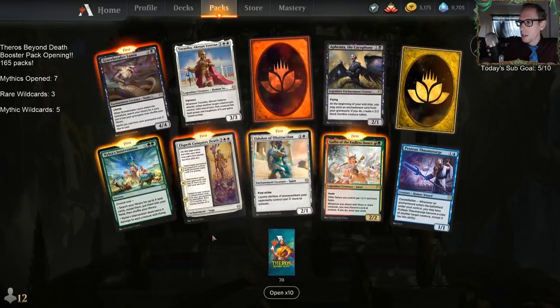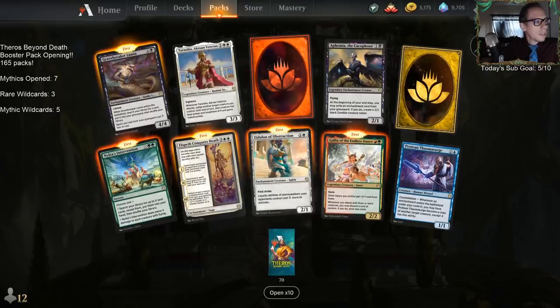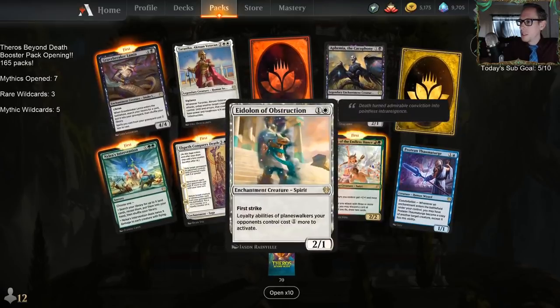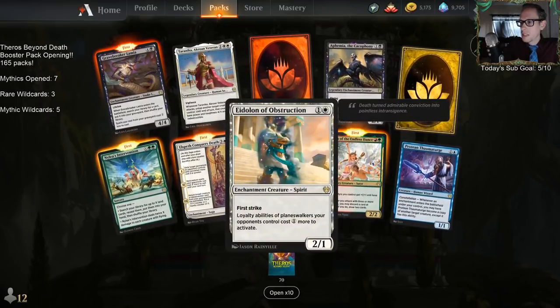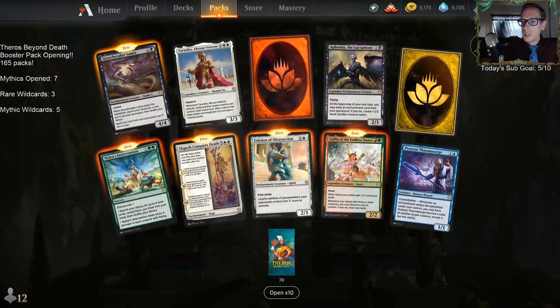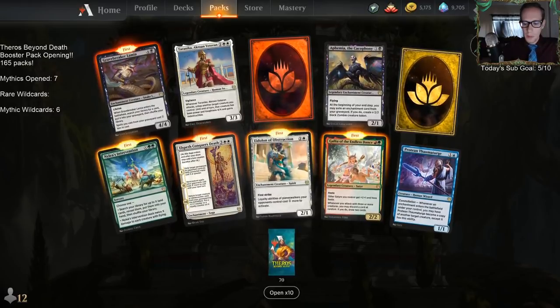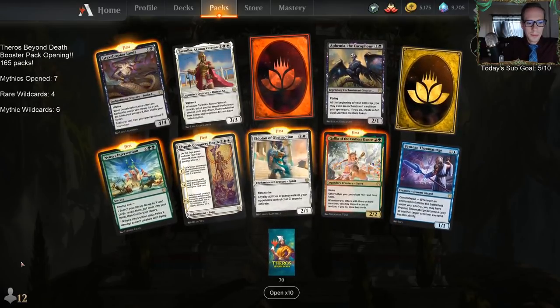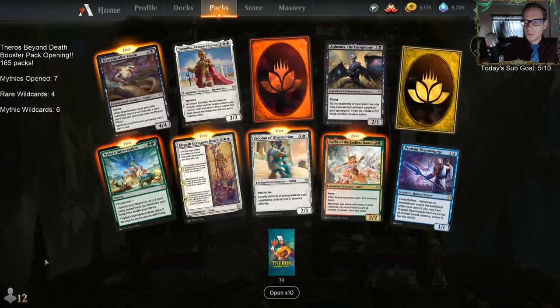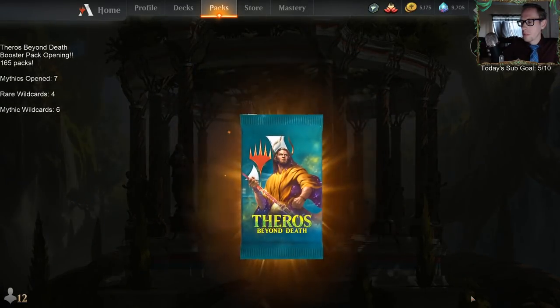In here we can Conquer some death. We were going to dance endlessly but then Eidolon obstructed us. So we got six mythic wildcards and four rare wildcards. Temple of Malice — another Ashiok. We've already capped on Terranika. Got another Storm's Wrath.